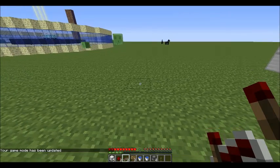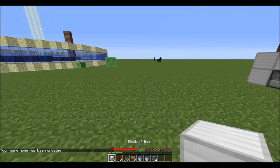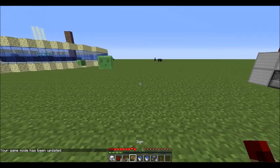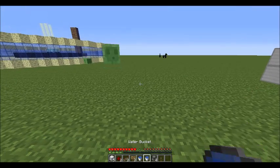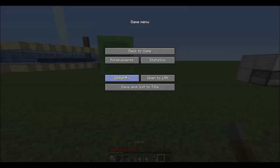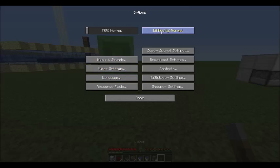Now I'm gonna show you how to build it. What you're gonna need is: five blocks of your choice, two redstone dust, two redstone repeaters, two signs, two buckets of water, four dispensers, and a lever.